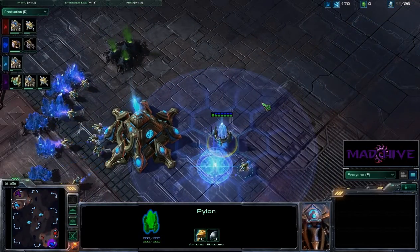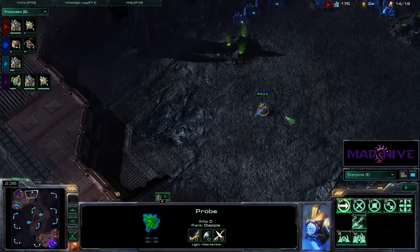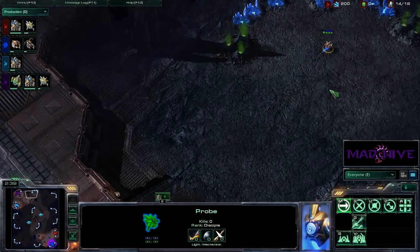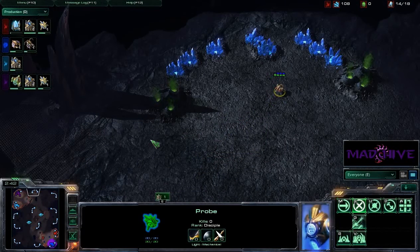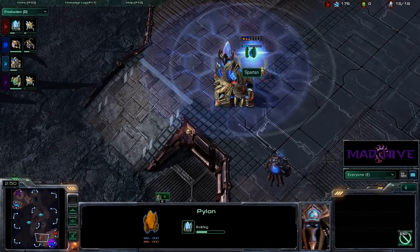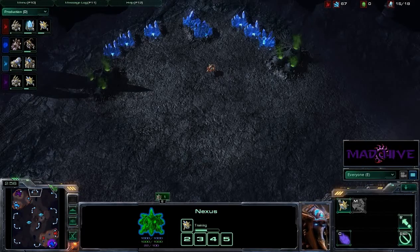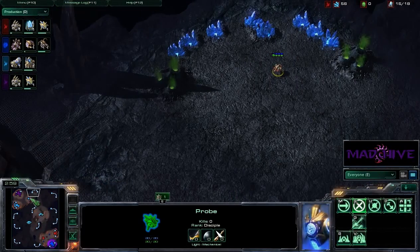I'm going to throw the production tab up so you can all see what's going on without having to yell at me to move the map. Spartan's going to pop over here and check this expansion. Is he going to throw up a proxy? He doesn't have a forge on the way, doesn't have a cybernetics core on the way, so I don't see any proxy. I guess he's just going to have the probes in here, maybe watch for the expansion timing.